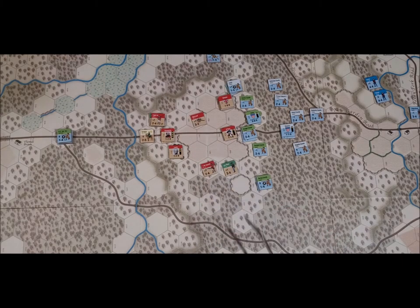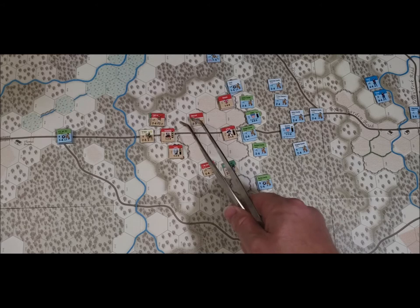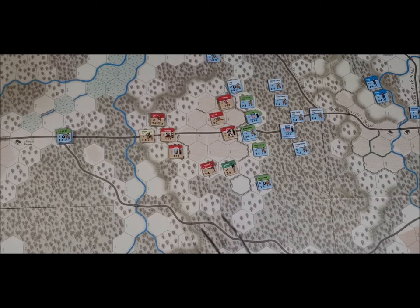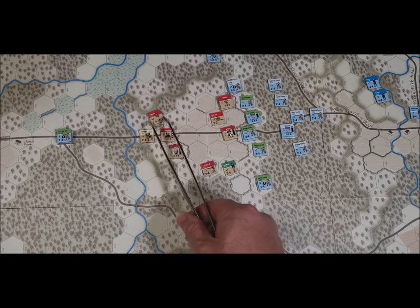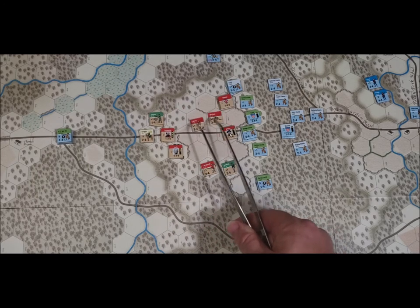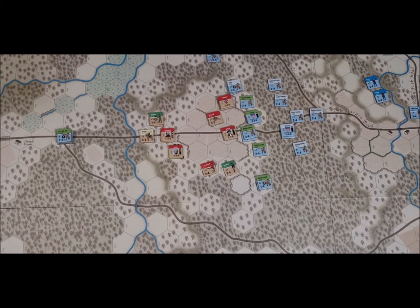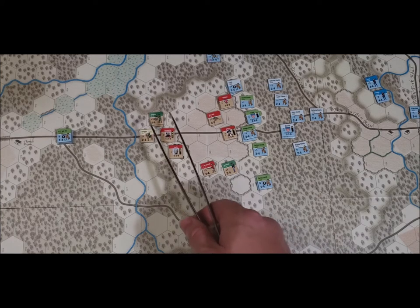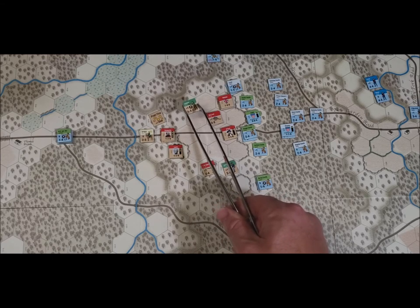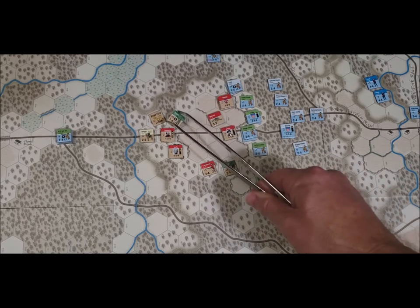Move the artillery here to get them off the road so they have a direct line of fire. They have a three-movement allowance, so they go two hexes there. Need some cover on them, so the light infantry goes four hexes there.